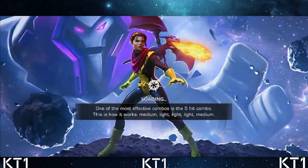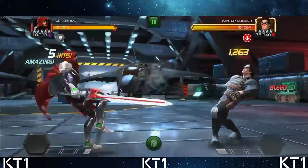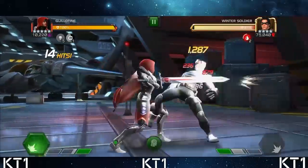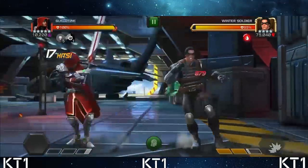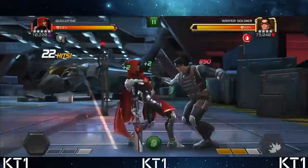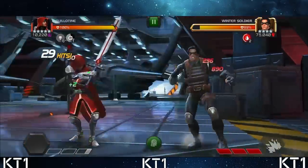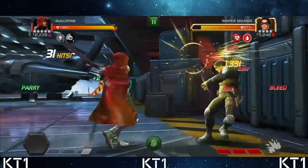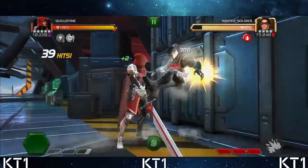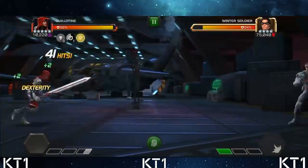Now let's take a look at synergized Guillotine - with Purgatory, Night Rusher, Gamora, and Morningstar. Night Rusher and Purgatory synergies are the most important ones. Thanks to the extra damage and the Gamora synergy, I gain a soul every 10 seconds when striking a bleeding opponent, my souls expire later, I gain the ability to have critical bleeds, and I gain increased critical rating for each captured soul thanks to the Night Rusher synergy. This fight is already going significantly quicker.